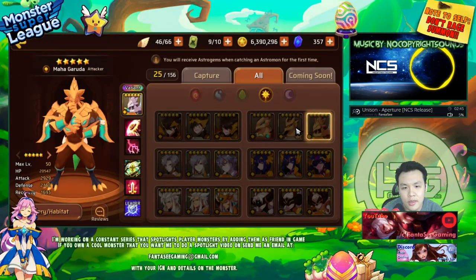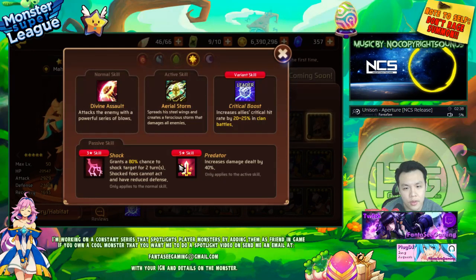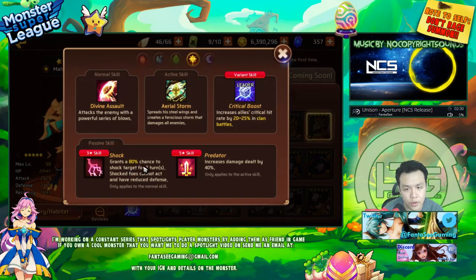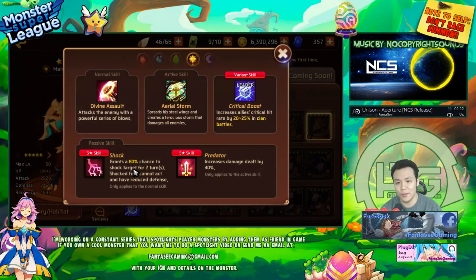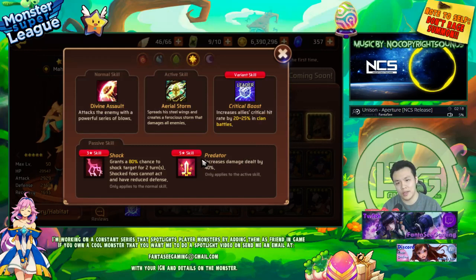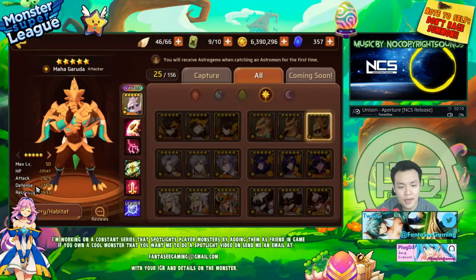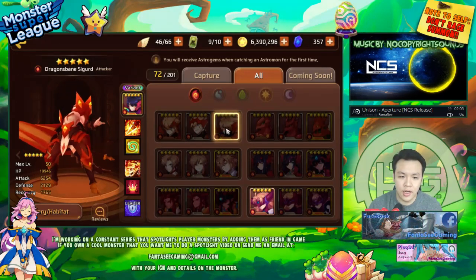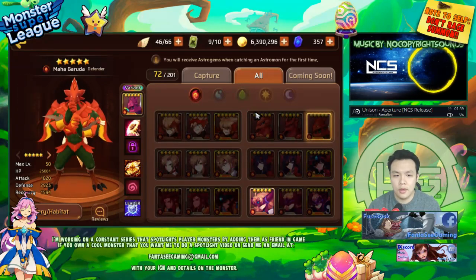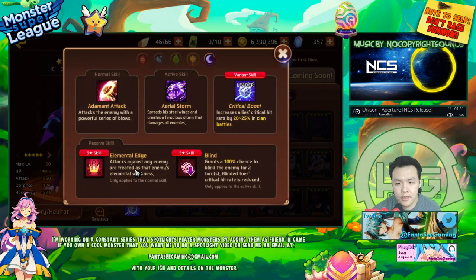The light Garuda is probably the strongest Garuda because of Shock and Predator. Shock at 80% chance for two turns in arena is insane — it's basically defense breaking and stunning someone for two turns simultaneously. Predator means he nukes really hard. He's light type so he has 20% base crit and really high attack stats compared to other nat 5s.